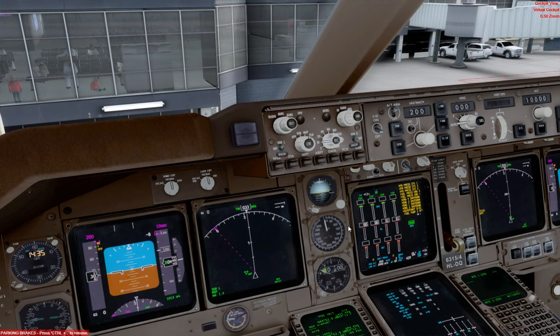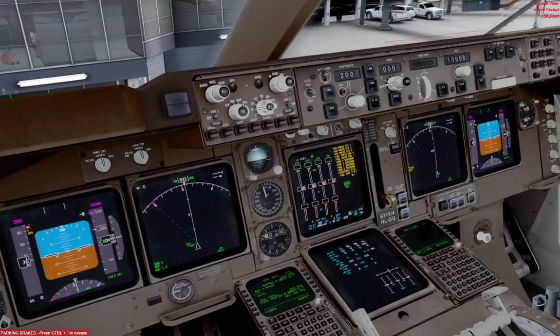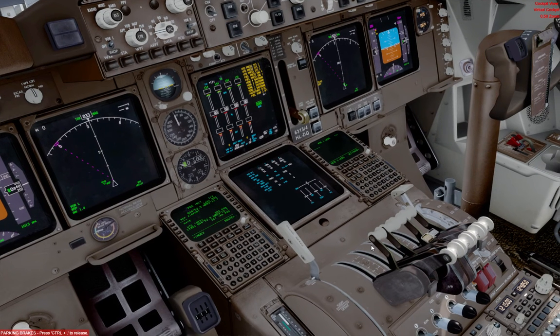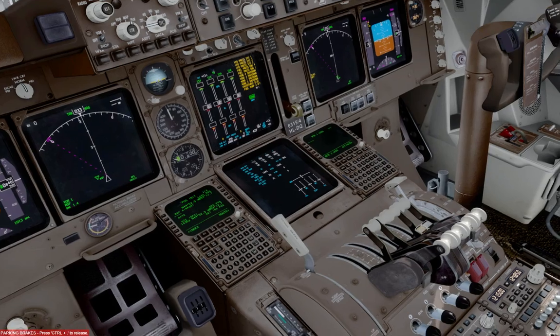Shutdown checklist please. Shutdown checklist. Hydraulic panel — set. Fuel pumps — off. Flaps — up. Parking brake — set. Fuel control switches — cut off. Weather radar — off. Off. Shutdown checklist complete.